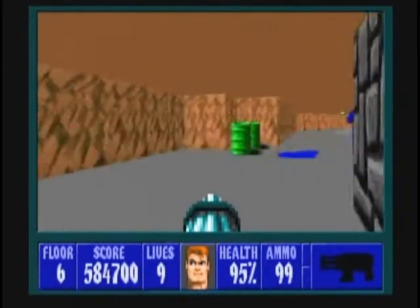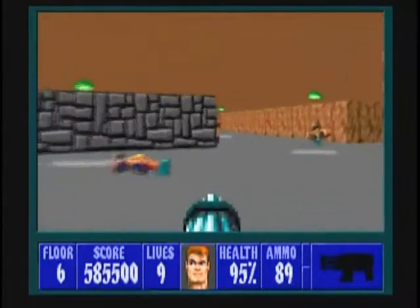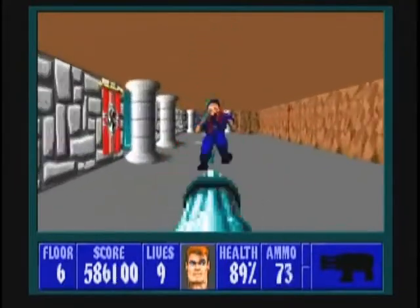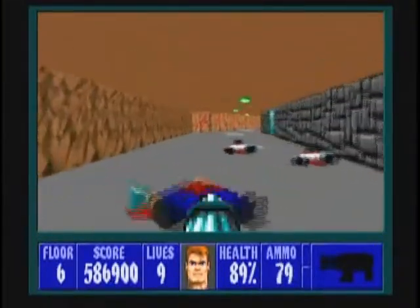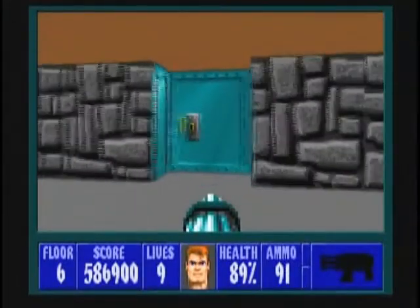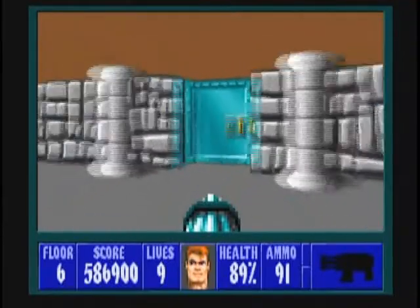Turn to the right and then destroy the enemies to the right as best as you can and as fast as you can, because there are a few enemies and the area is pretty wide open. These officers actually came from this door right here and more can come from there, so be careful. And some guards can come from this door too, so be careful of that.